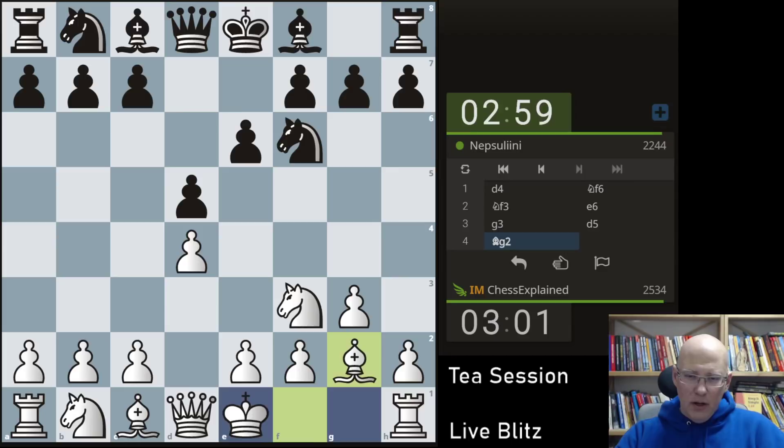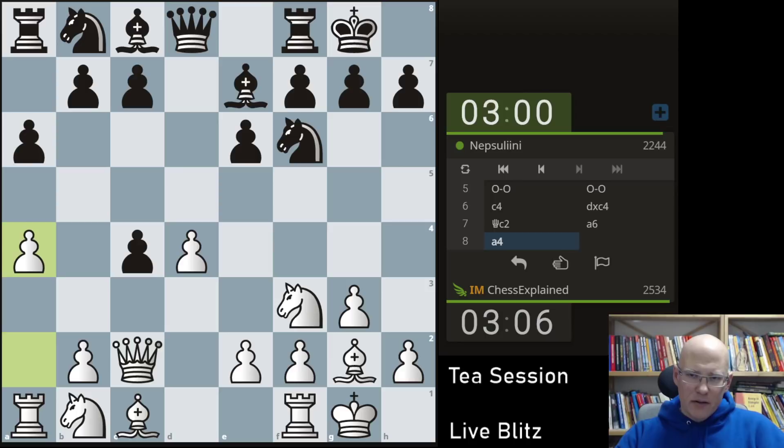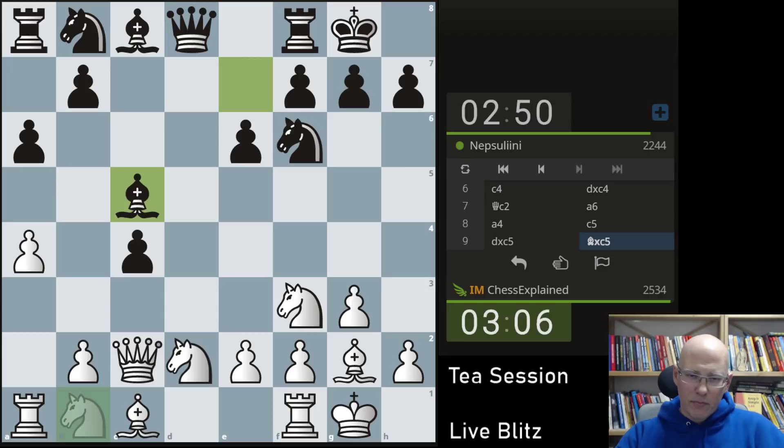G3 is my standard repertoire move and we are now heading into a Catalan. Here black has a wide choice — c5, bishop d7. Knight c6 is not so great but not terrible either. Bishop d7 is the main move, but people also play c5 quite a bit.